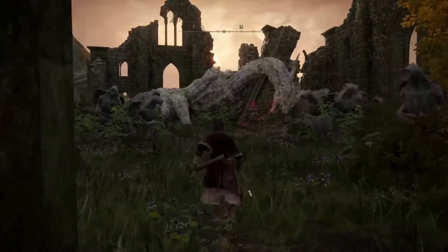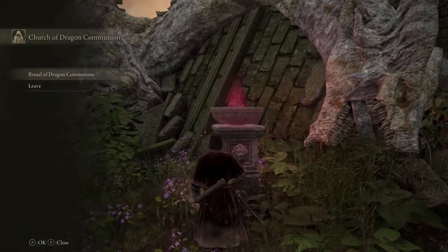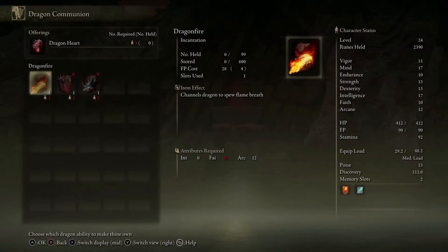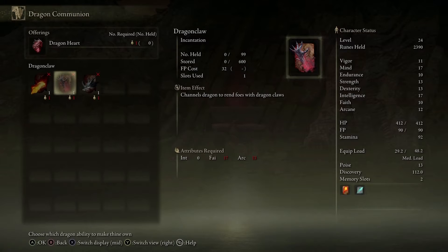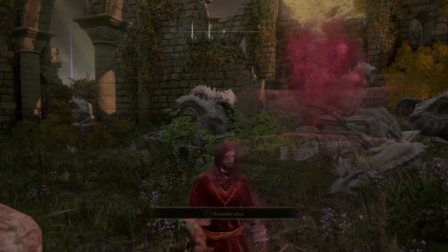Then you come in here and interact with this altar right here. You get Dragon Fire incantation — channels dragon to spew flame breath. You get Dragon Claw incantation — channels dragon to rend foes with dragon claws. And you get Dragon Maw incantation — channels dragon to bite foes before the caster. You need your attributes in order to equip these. See where it's red: it says Faith 17, Arcane 13 — you need to fill those up before you can equip and use them.